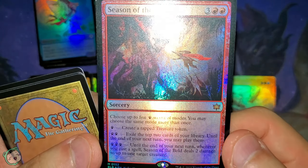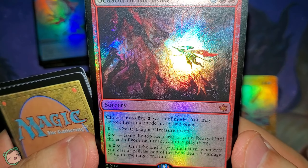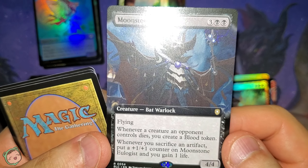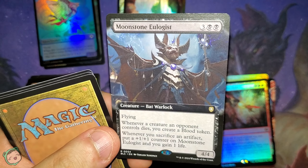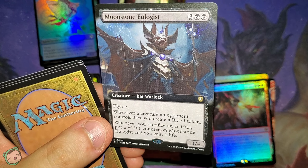Time for the rare — oh, we got a mythic! We got Season of the Bold for three red red. Choose up to five modes — you may choose the same mode more than once. One: create a tapped treasure token. Two: exile the top two cards of your library; until the end of your next turn, you may play them. Three: until the end of your next turn, whenever you cast a spell, this deals two damage to up to one target creature. Next up is the Moonstone Eulogist for three black black, flying. Whenever a creature an opponent controls dies, you create a blood token. Whenever you sacrifice an artifact, put a plus one, plus one counter on this and you gain a life. There has to be another card that uses blood tokens.